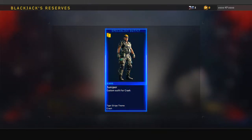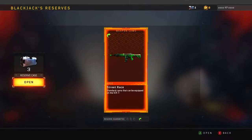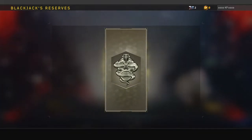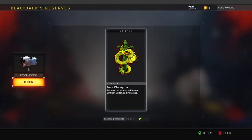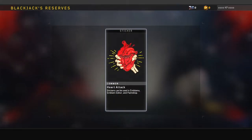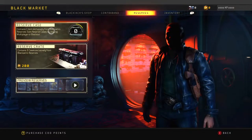Classic. Four more cases left. Reroll. Street Race Camo — I don't know if that's good, but it is epic, so I guess decent. Let's open another one. Monarch. Two more cases — come on, give me something good baby. Mastercraft. One case left. Mastercraft Camo, please, please, please. Oh my god. Wow. 10 cases of disappointment, man.